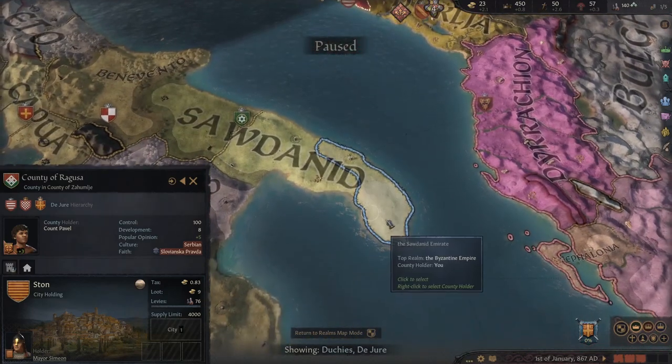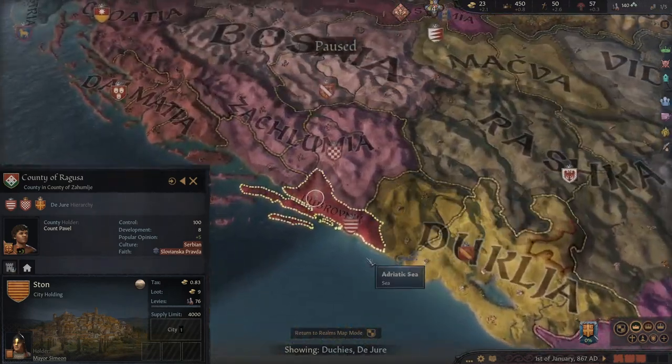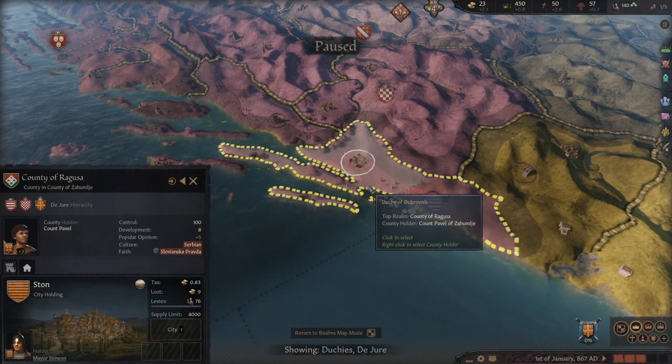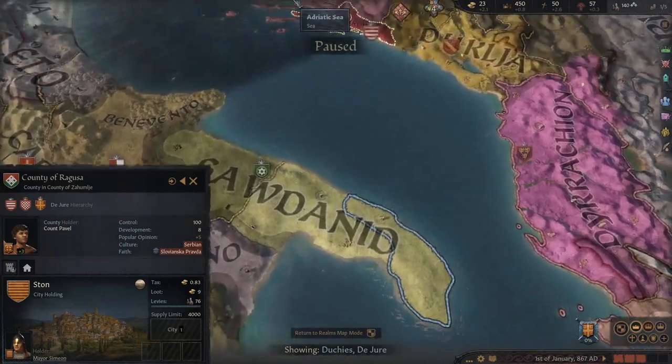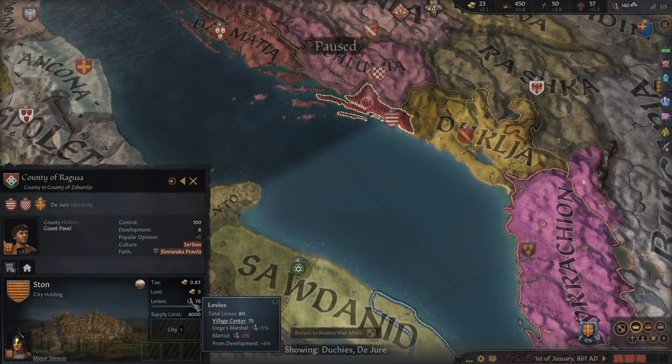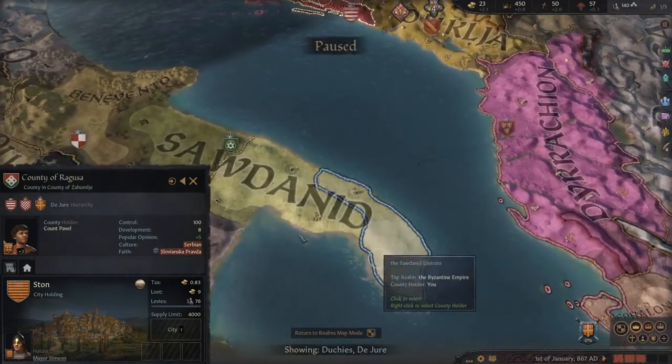If you're playing yourself as a count early on, you don't want to take a load of land just for it to spread between all your children, so a duchy title is key early game. If you want to go get yourself a duchy, Dubrovnik are a nice juicy target — we could actually beat them as they are right now. Magnificent.